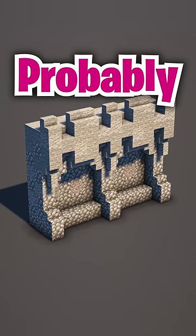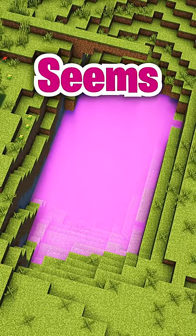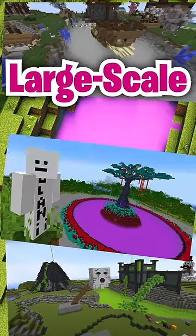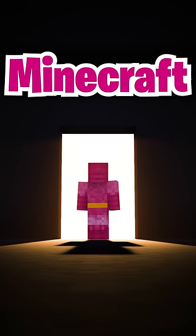Another technique you've probably seen right now is layering stained glass to create a fog effect, which now seems to be popping up in about every large scale build. In the same way these methods change what we're able to accomplish, this technique unlocks a new era of Minecraft building.